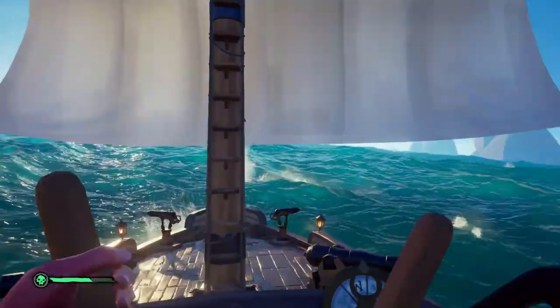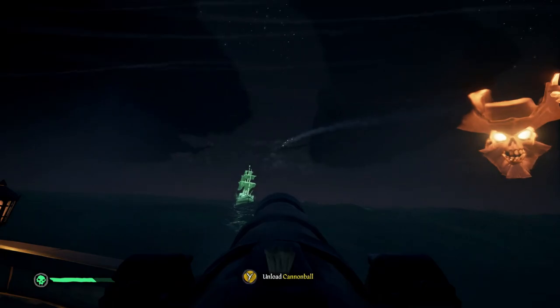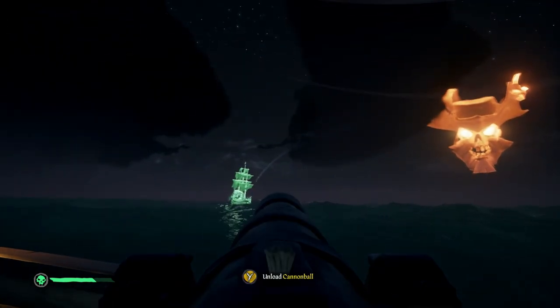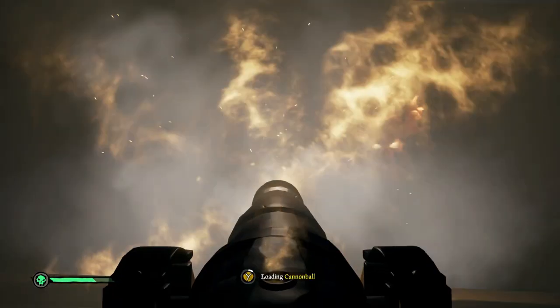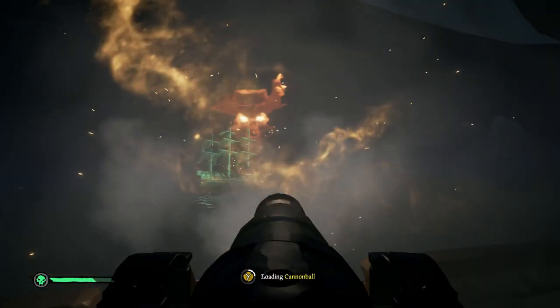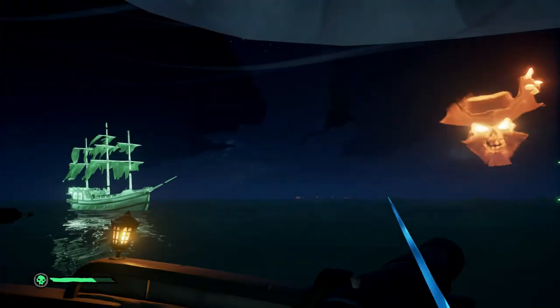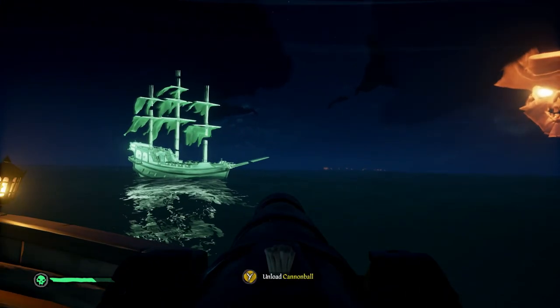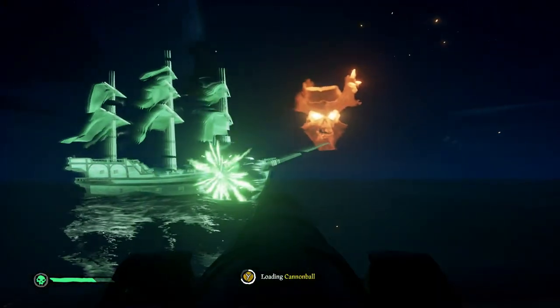When trailing behind these ships, make sure to watch out for the gunpowder kegs they drop behind them. When you run them over, they will do the normal damage of a normal gunpowder barrel, even though they are ghostly gunpowder barrels. They drop a lot of them behind them, so just watch out. These are fairly easy to see and you can shoot them out of the water fairly easily. Just make sure you're watching whenever you're trailing one of these ships and try to catch them out far in front of you.